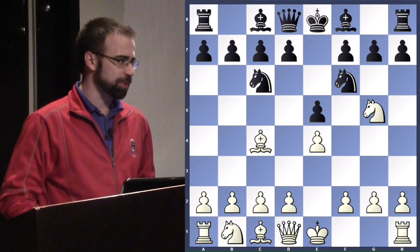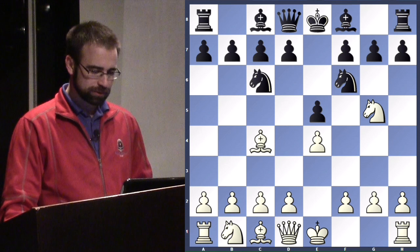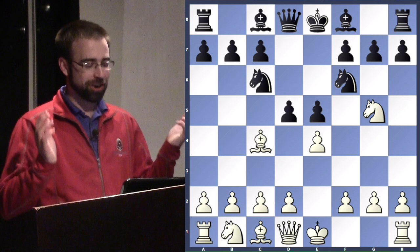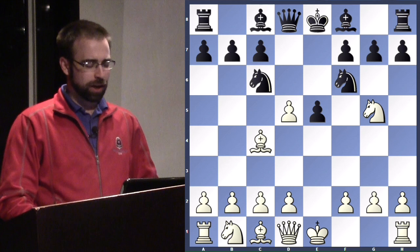Maybe people haven't seen this — I know we have some newcomers. The threat after NG5 is to take on F7. How does Black parry this threat? What can we do to block this diagonal? D5 — Aspen gets it right away. So there's nothing better than taking, and that's what happened.